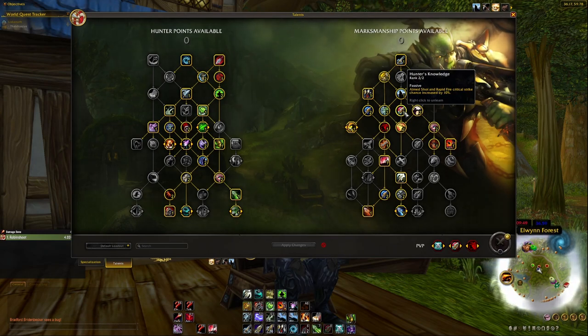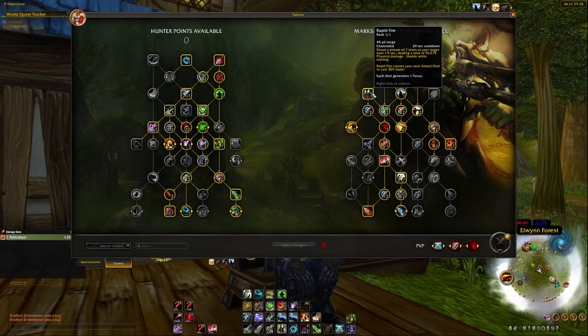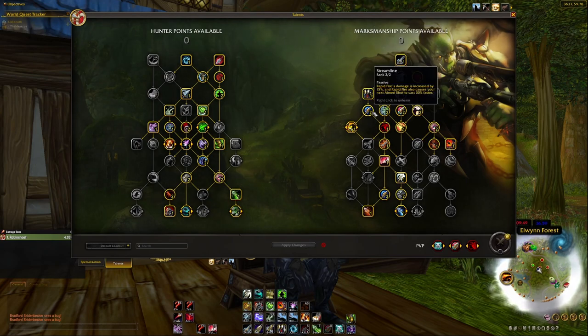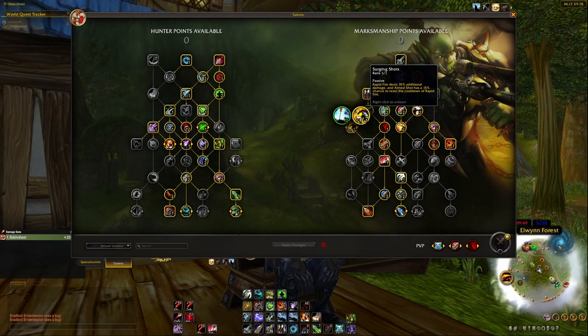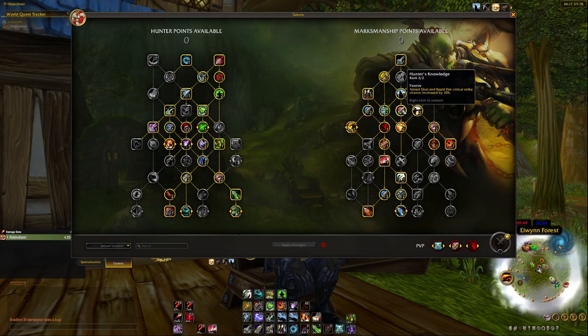Hunter's Knowledge increases Aimed Shot and Rapid Fire critical strike chance by 10%. Since Aimed Shot and Rapid Fire are Marksmanship Hunter's biggest damage sources, boosting their crit chance is really valuable — when they crit with Unerring Vision stacked, people's health just vanishes. Rapid Fire is our strongest ability, so it's mandatory. Streamline gives a flat damage increase and as a side effect, after hitting Rapid Fire, your next Aimed Shot goes off faster.